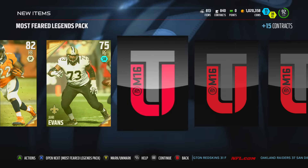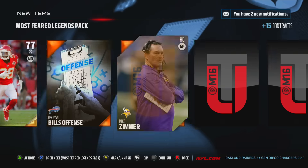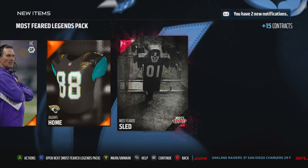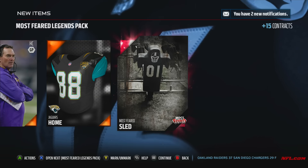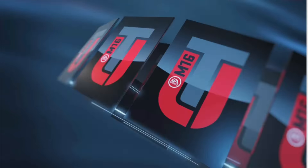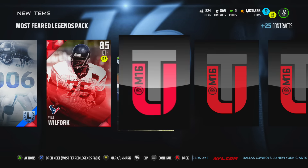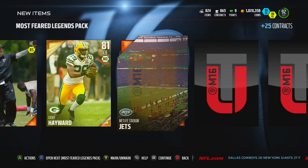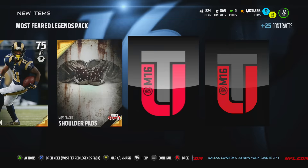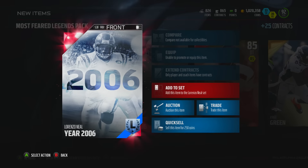We've got 14 more of these packs. Got ourselves a Legends badge. Most Feared sled — nice. The badges, if we're gonna get any, be nice if we get some elite ones. And a Lorenzo Neal — oh, that's a nice 85 D-tackle. A Will Fork right shoulder pad item — that's a Lorenzo Neal item, I wonder if that's still going for anything.